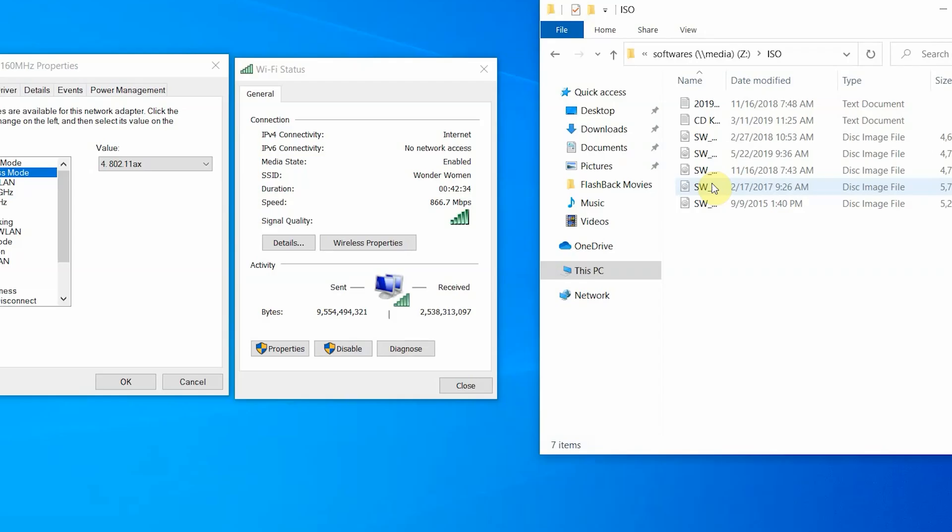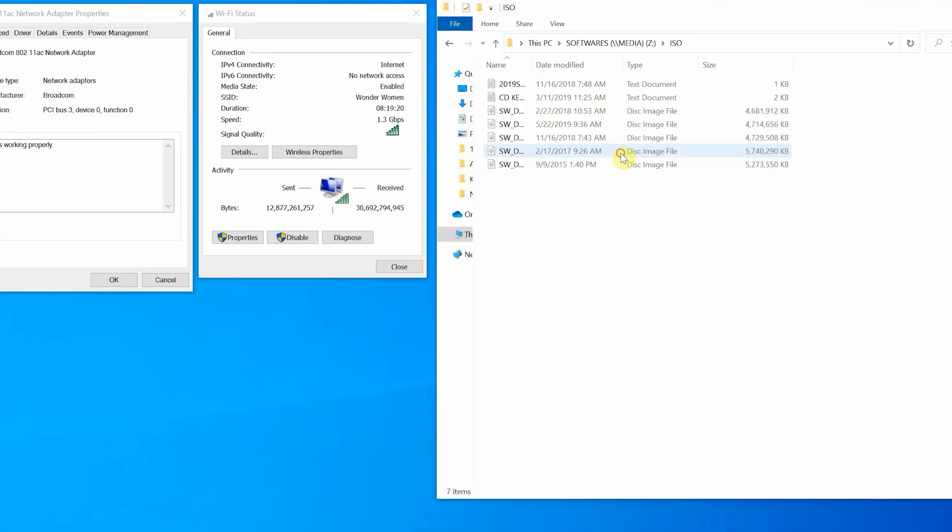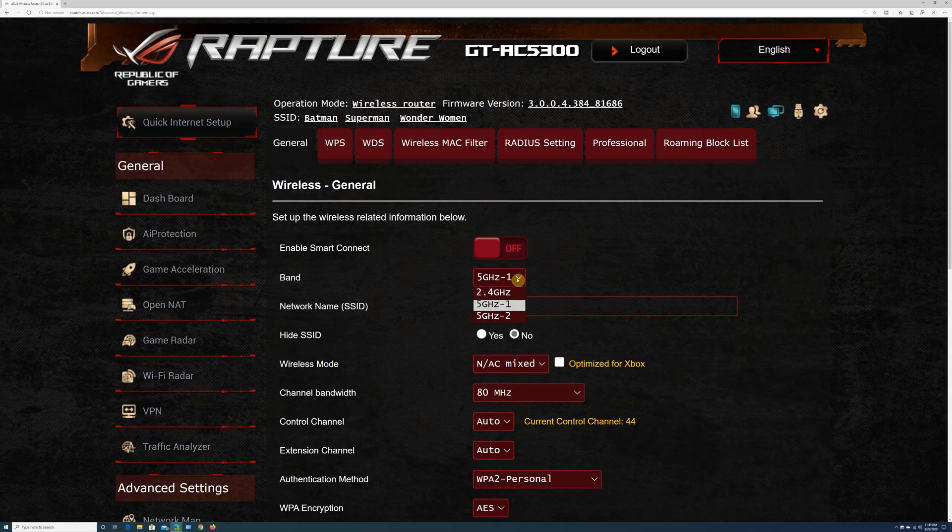Using the Intel AX200 Wi-Fi 6 card, the maximum connection speed I was able to get was 867 Mbps regardless of settings — even after manually trying to force 802.11ac mode. However, with the Wi-Fi 5 802.11ac card on the MacBook Pro, I was able to connect at up to 1.3 Gbps. So if you have a Wi-Fi 6 card or device, it might limit your connection speed. For reference, I am using firmware version 3.0.0.4.384.81686.